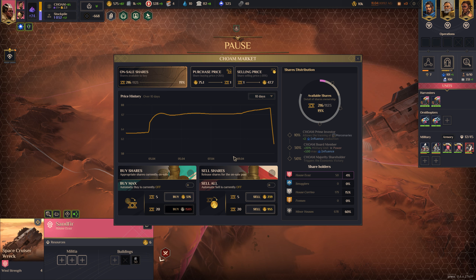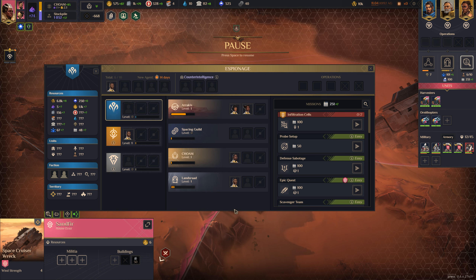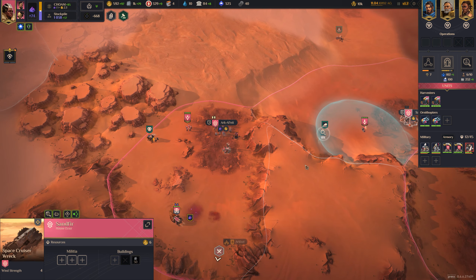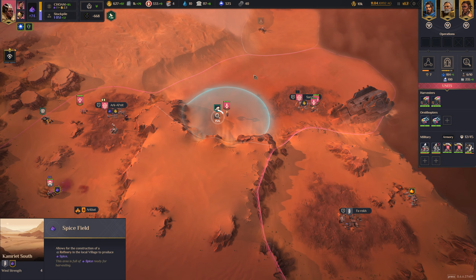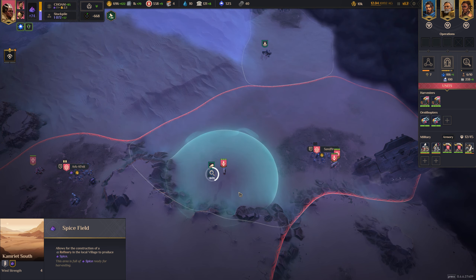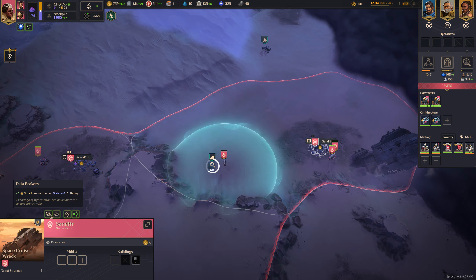Let's see what the shares are costing. I'm not going to sell or buy right now. Unassigned agent — I need outpost logistics for an additional Arrakis level. Let's bring you here for the Solari. What's up here? There's some dust... I keep saying dust — I mean spice. We should take this because it'll help with spice. It has the territory bonus: plus three Solari production per statecraft building.